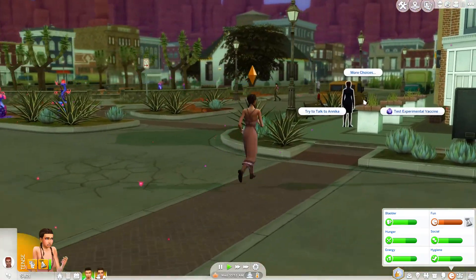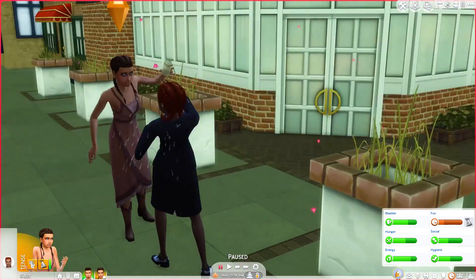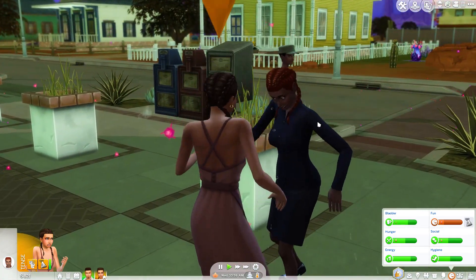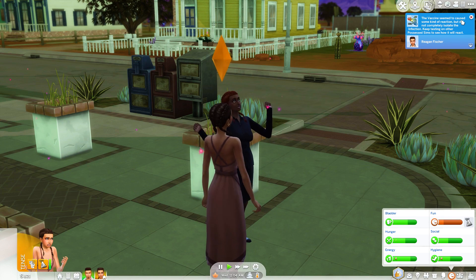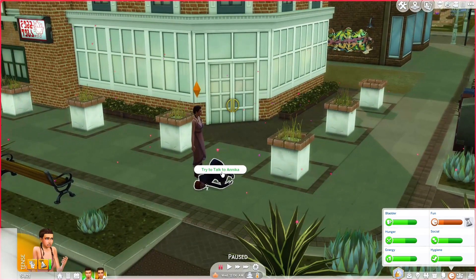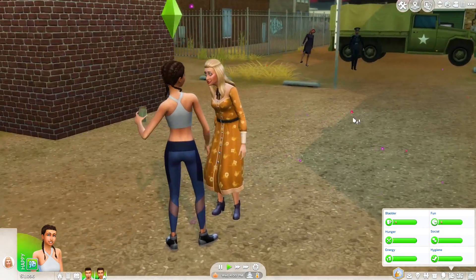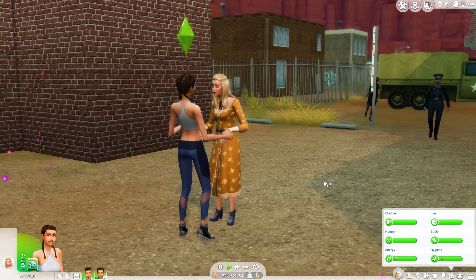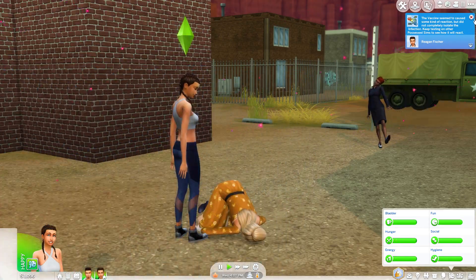Let's go home and give it a go, and then we can make the actual vaccine and hopefully save the world soon. See if it works. Oh, here we go - she just threw it in someone's face. Oh my god. She's still got the eyes. The vaccine seemed to cause some kind of reaction, but did not completely isolate the infection. Keep testing on possessed sims to see how it will react. I'm sorry girl, I did not mean to do that. Did it work? Oh no, that didn't work either.